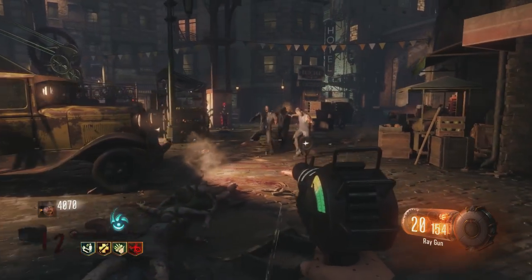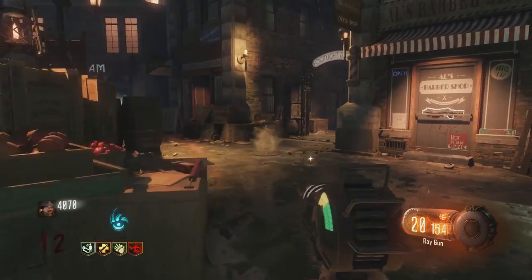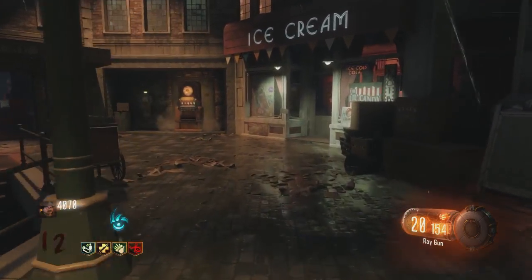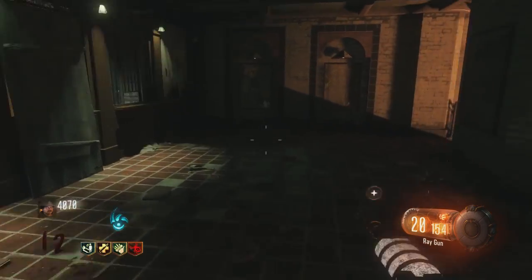The second change you can see here is your grenades. They're no longer grenades — they've turned into sticky cobweb grenades. And if you stick a zombie, it will fire out a ton of cobwebs and trap everyone within those cobwebs. They won't be able to move and it will cause a little bit of damage.